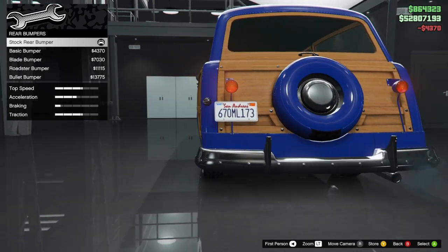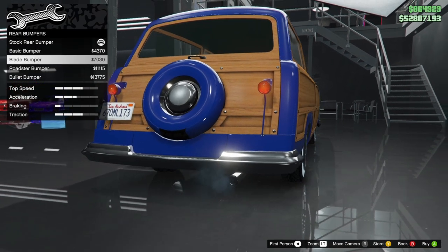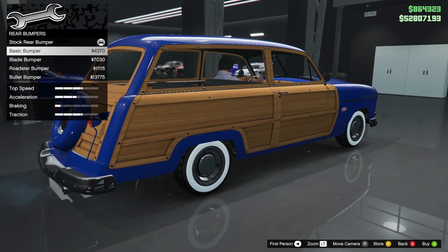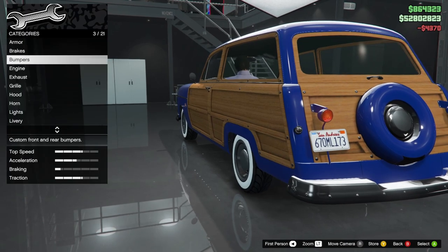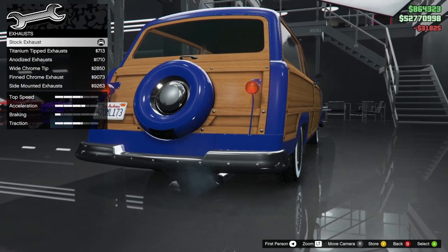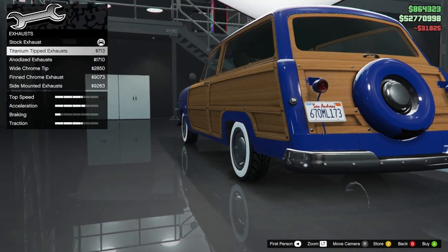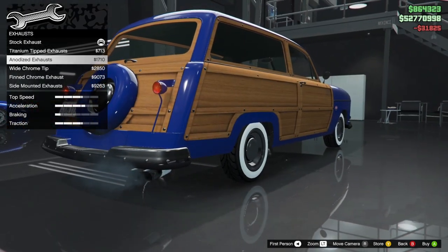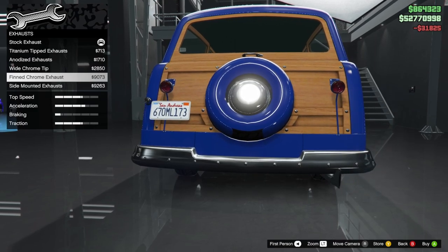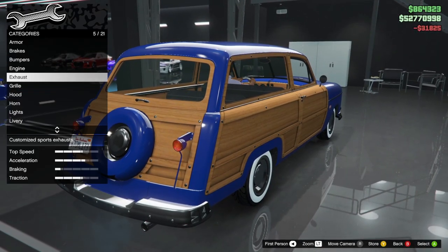Next up, we have the rear bumper. We have the stock rear bumper, the basic bumper, and the blade bumper. I think I'm going to opt for the basic bumper. For the engine, we are definitely going to max it out. For exhaust, we have the stock, titanium-tipped — which does not fit this car at all — anodized, wide chrome tip, finned, and the side mount exhaust. I'm going to leave it stock.